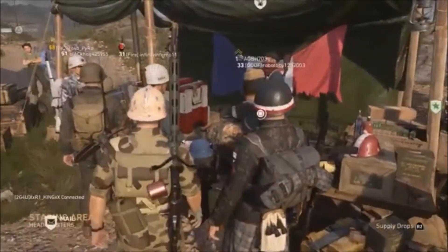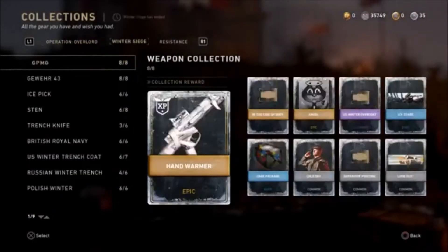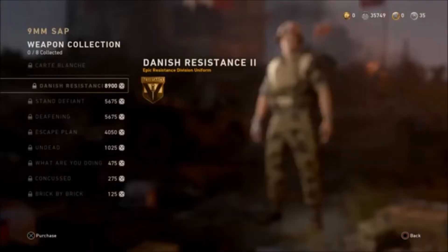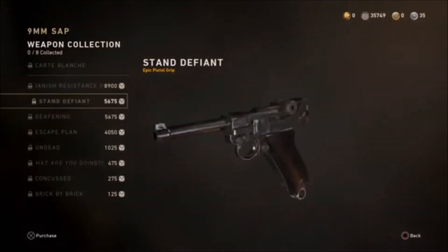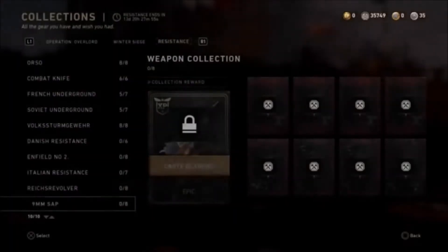I want to show you guys the two new pistols that have been added to the game. The easiest way to look at them is to go to your Collections, scroll over to Resistance, and you'll see the new collections they've added — including a collection for the Nine Millimeter SAP.